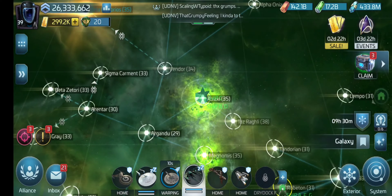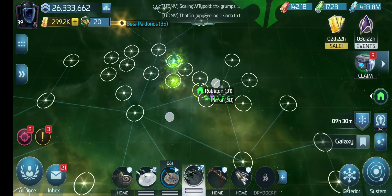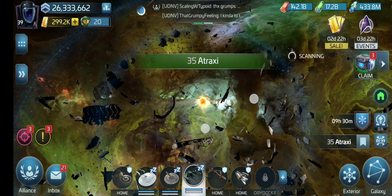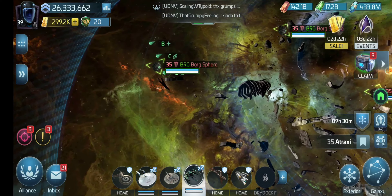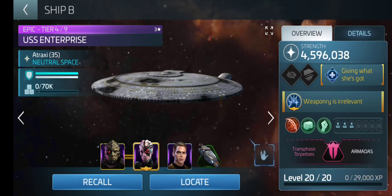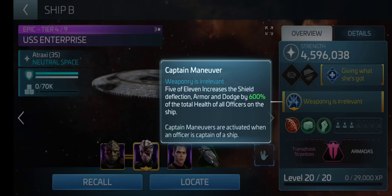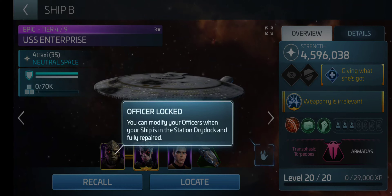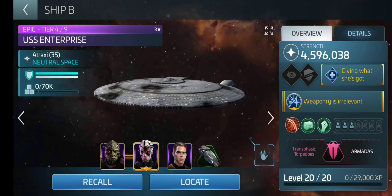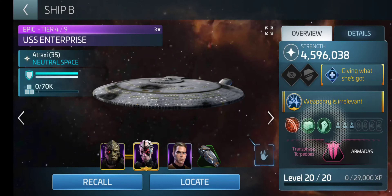You find those up here in the Romulan faction — you can see there are two systems right here and right here. On my Enterprise I went with the loot crew. I have five for extra loot and I have her paired with this guy for synergy, and I also have Kirk for morale on my Enterprise.